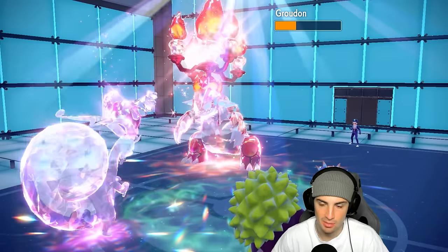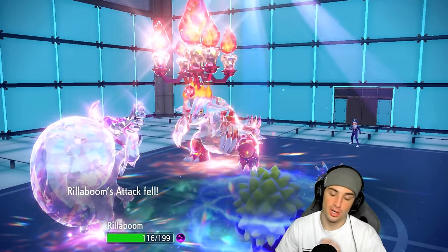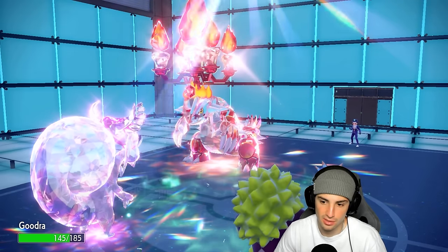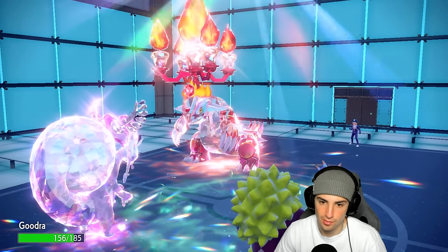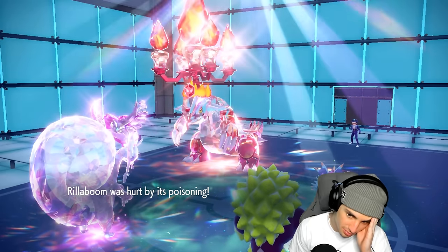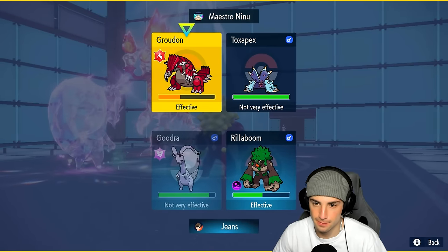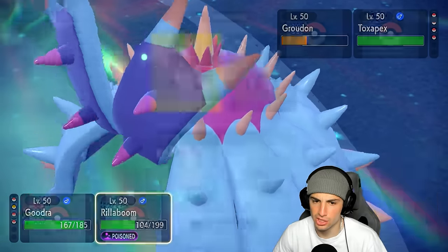Goodra soaks Sword Dance — no problem. Body Press is going to fly, chip up some nice damage, and it goes for Chilling Water to lower my attack stat. I might just U-turn pivot with Rillaboom. On the other hand I could Protect — it's going to look to Toxic my Goodra, which is definitely in its best interest. I think I'm just going to go for Body Press and U-turn pivot Rillaboom out of here.